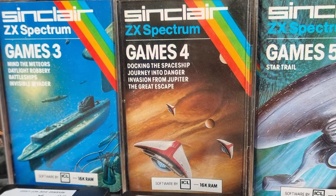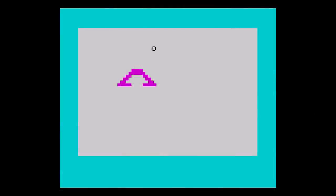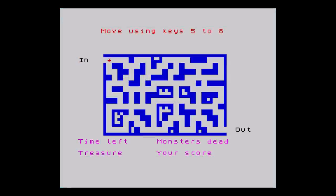Now we're on to the last of the 1982 tapes — Games 4. First we have Docking the Spaceship. Here you guide your letter O to try and dock. This is quite difficult because the movement is continuous and you have to keep stabbing the keys to try and get into the docking port. It's a bit annoying, but okay for a few tries.